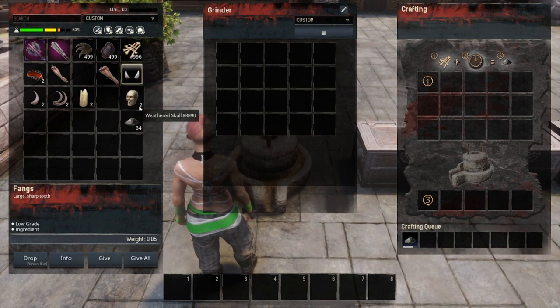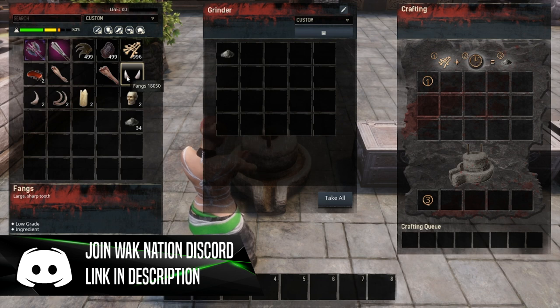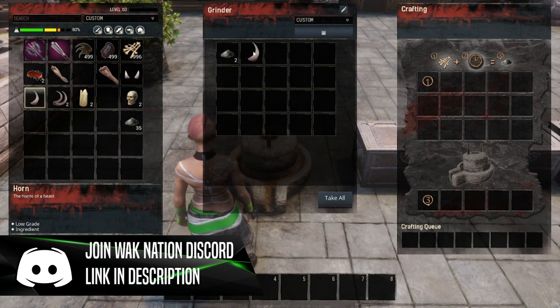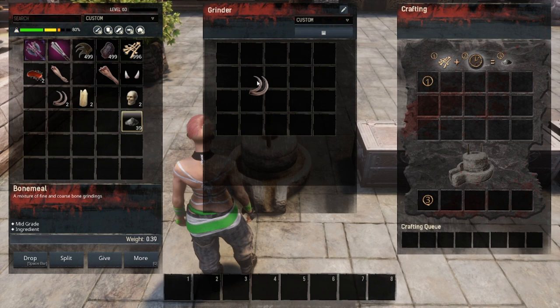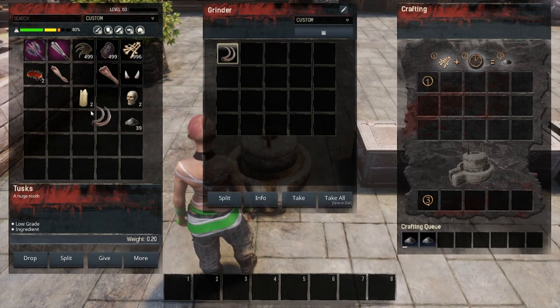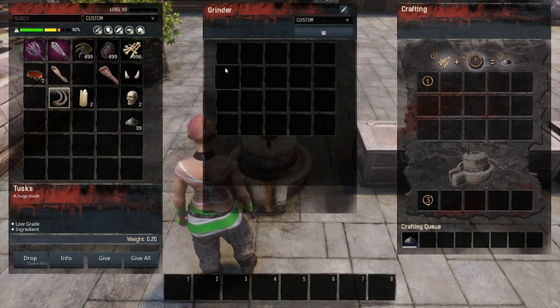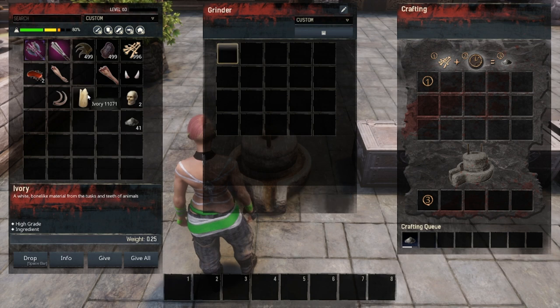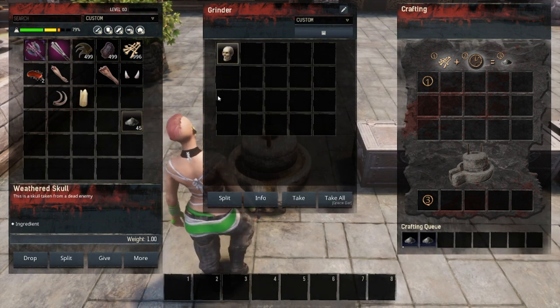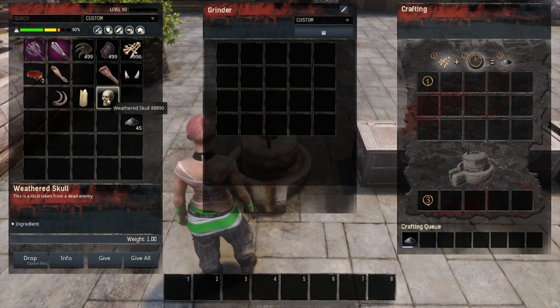Putting fangs in will also produce bone meal at one bone meal per fang. Horns produce bone meal at a two-to-one ratio, so every horn gives you two bone meal. Tusks also give you two bone meal per set of tusks. Ivory produces four bone meal for each piece. The withered head produces three bone meal when placed in the grinder.